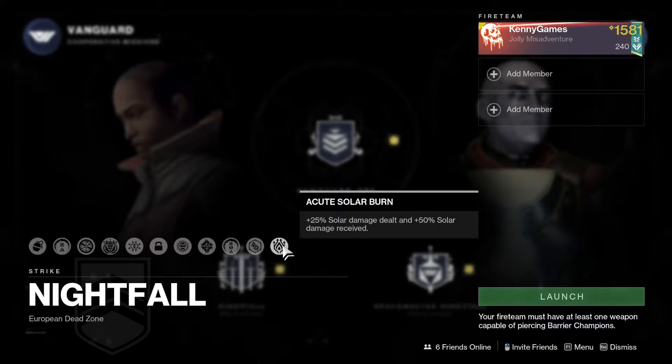We have gauntlets for each character. There's a Hard Light ornament that looks pretty cool. A Colossus helmet projection. We have loot chest effects, a minotaur effect, and a twin snake effect.